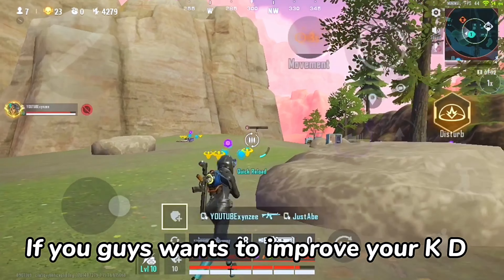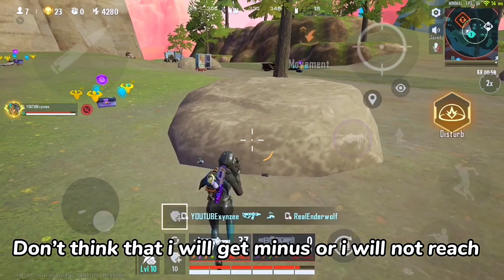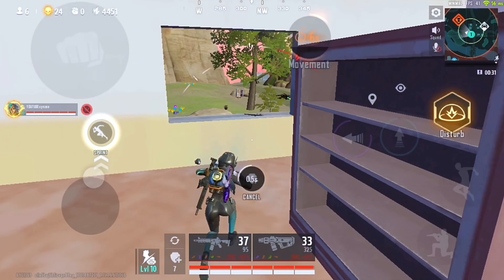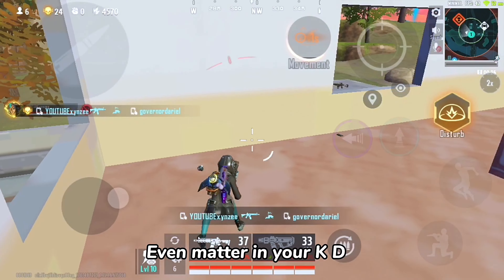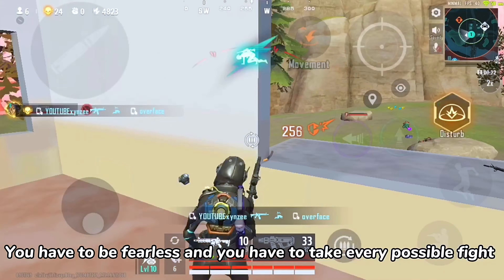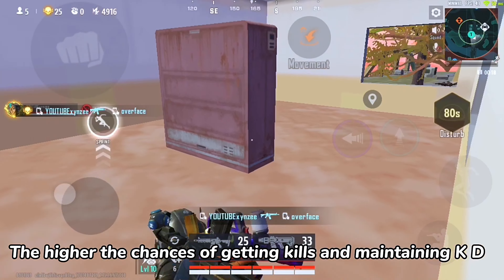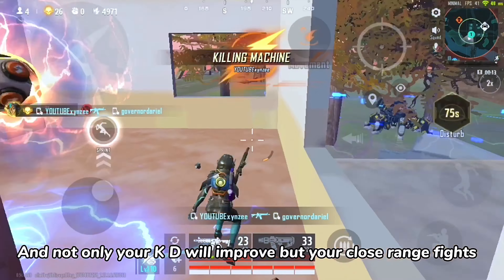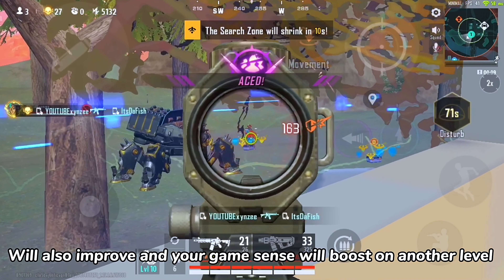If you want to improve your KD, you have to stop worrying about your rank. Don't think about getting minus points or not reaching Ace or Legend — rank doesn't even matter for your KD. You have to be fearless and take every possible fight. The more fights you take, the higher the chances of getting kills and maintaining KD. Not only will your KD improve, but your close range fights will also improve and your game sense will boost to another level.